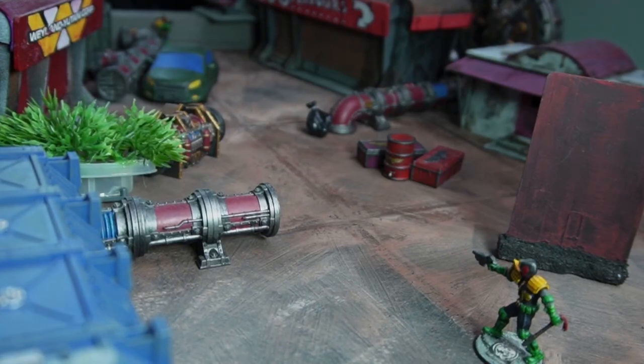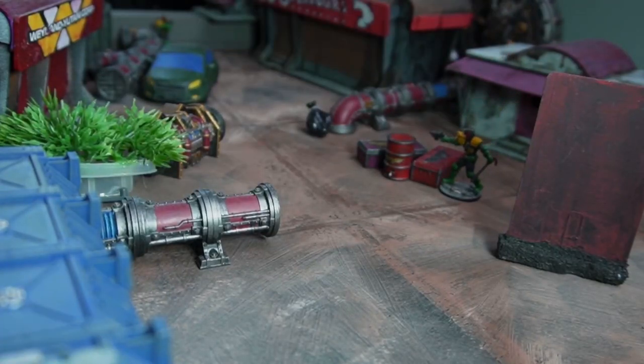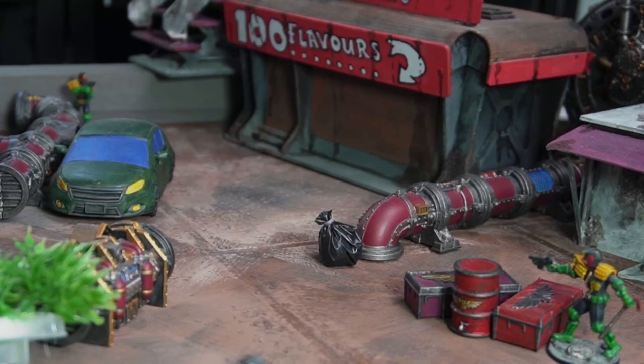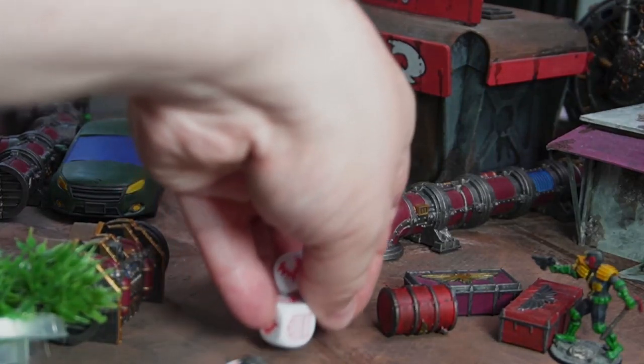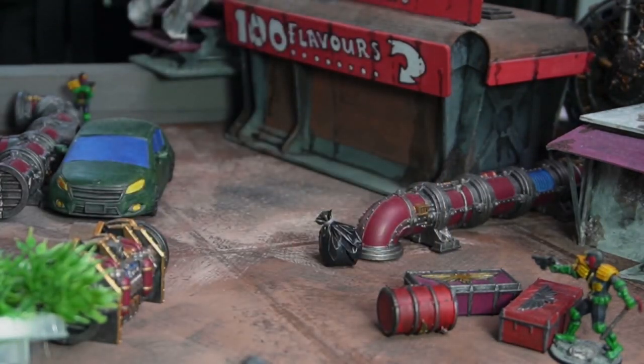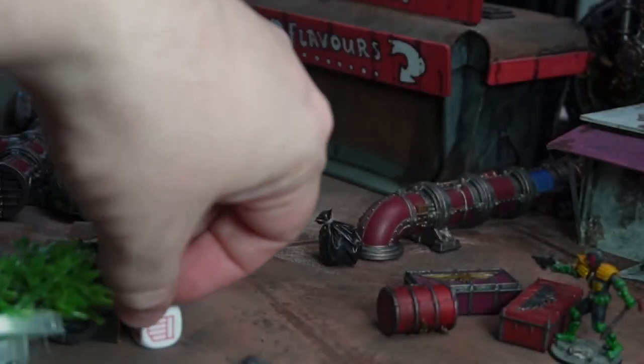Turn one — I rolled a six so Judge Sila is going to start. I got these goblin dice from OG Paintworks — I'll drop a link below. Sila has two actions. First he wants to get a nice clean shot without putting himself in too much danger. There's a car in the way, so I'm going to walk over and check the view. He's getting some cover — light cover — which adds one to Judge Prince's defense. Sila is shooting his lawgiver, so we're taking a shot at Judge Prince. He's definitely at close range, so shot four — and we get a few hits.